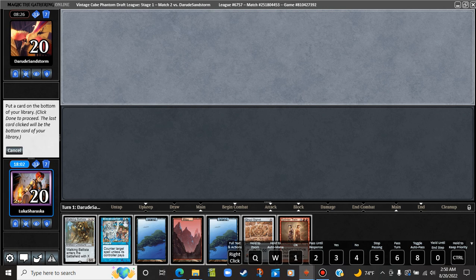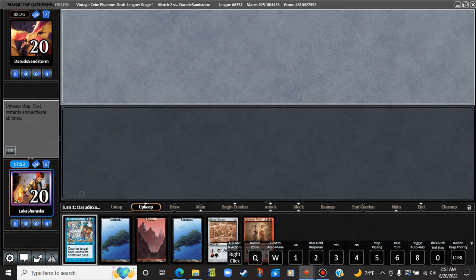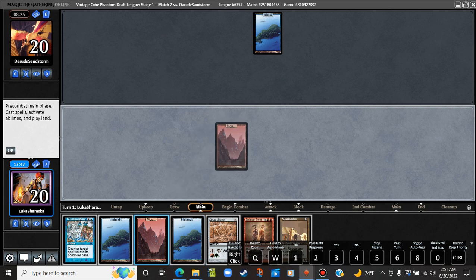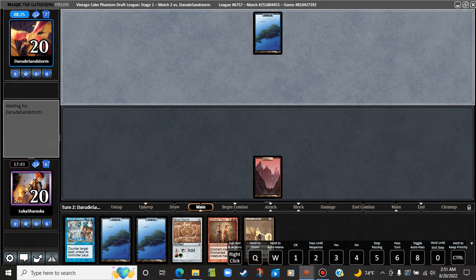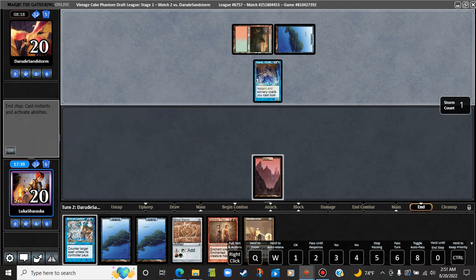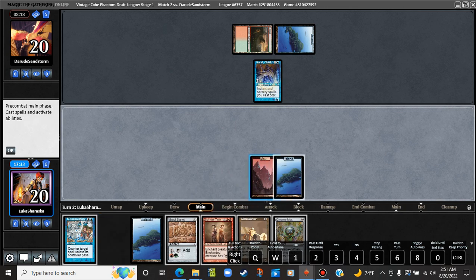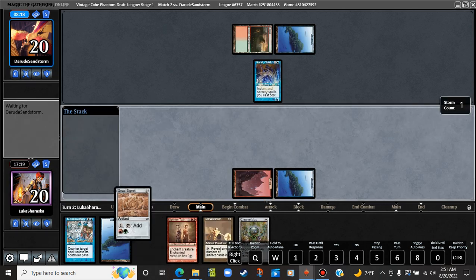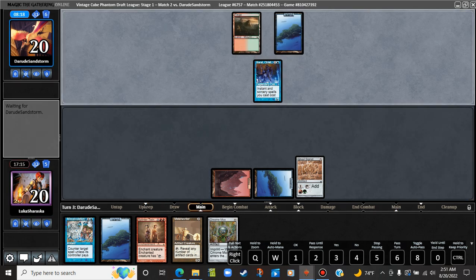This seems a bit more my speed. With this one, we're going to put down the Walking Ballista. Seems pretty good. Doing a lot of automatic yielding — fine by me. We're on turn two. Not great for me. Miscalc is probably instrumental here. Can't really use the Chrome Mox otherwise. Just going to play the Gruul Signet, pass the turn. We draw Pestermite — we're kind of locked.